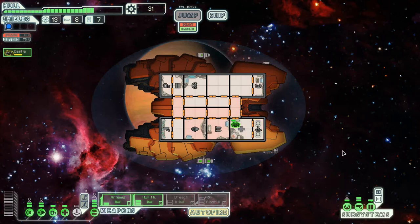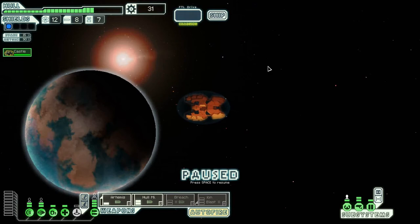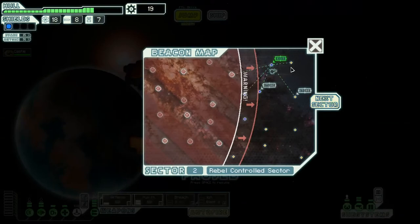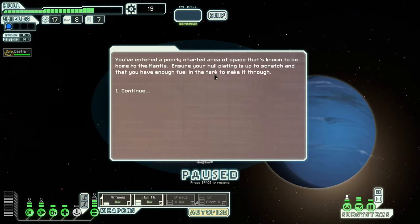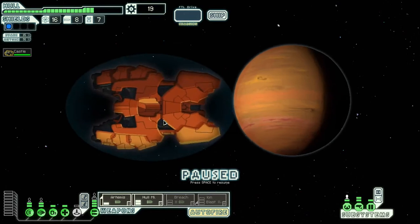That rebel giving up his rebel life was a new event — never seen that before. Here's the question for my ship: I have lots of missile-type weapons, but what happens when my missiles run out? I've done fairly well so far, but I'm really going to have to replace weapons with a beam weapon or something — just to have another way of dealing damage. We go to the Mantis homeworld, though I don't think I can board anyone with only one Rockman.